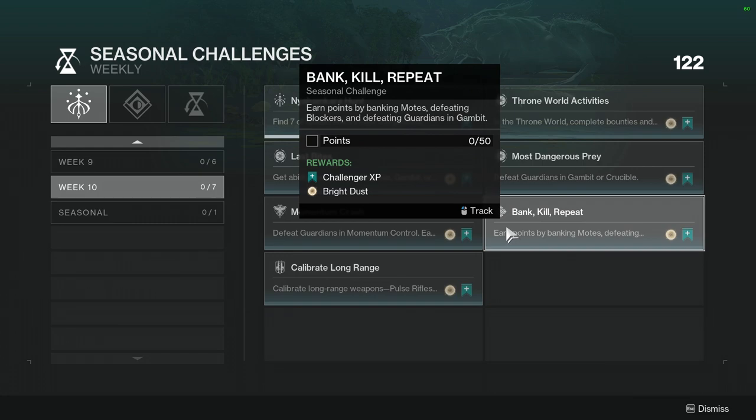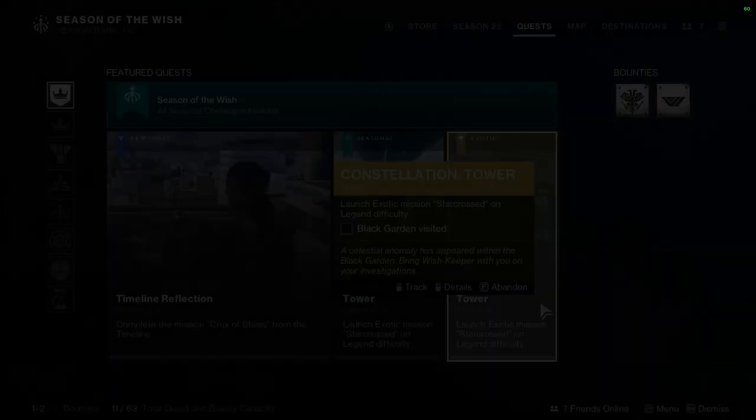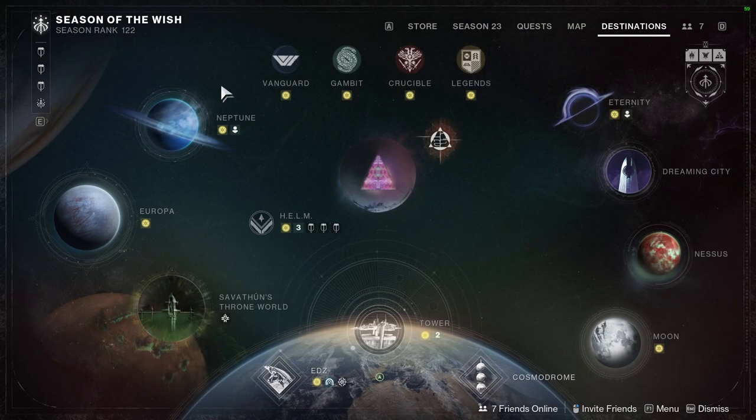Bank Kill Repeat: earn points by banking motes, defeating blockers, and defeating Guardians in Gambit. This isn't hard — you just have to play the game however long it takes to complete it. Calibrate Long Range: pulse rifles, bows, and trace rifles; bonus progress for defeating Guardians. I would most likely use a bow and trace rifle — I think that would be a lot more fun.